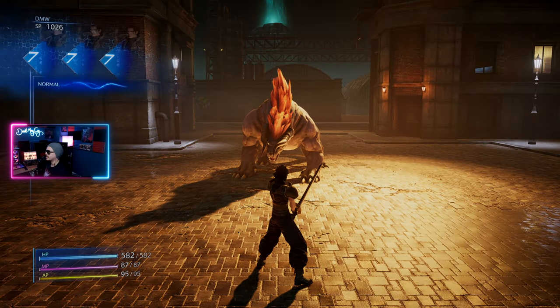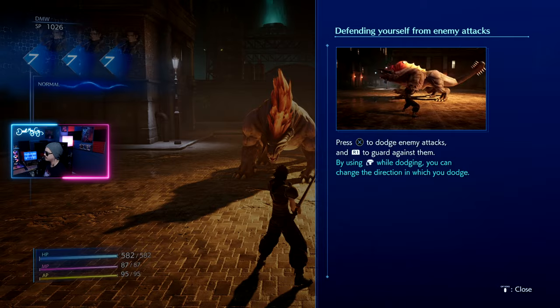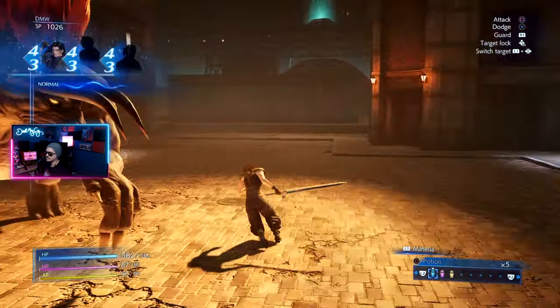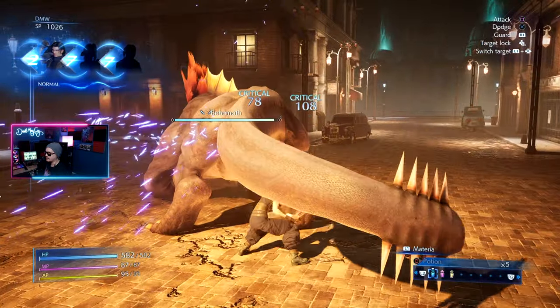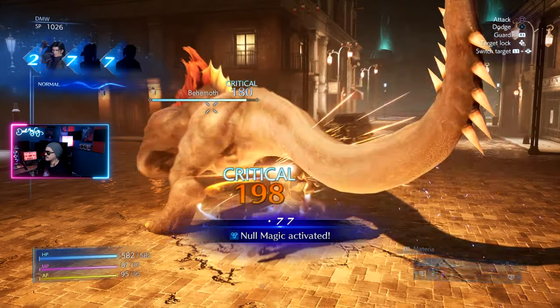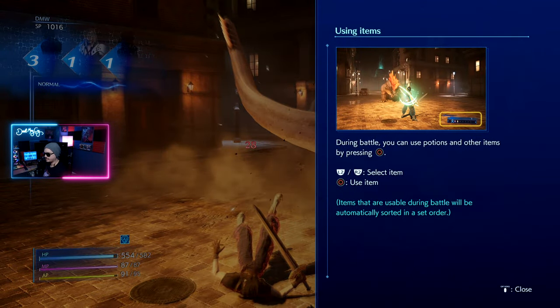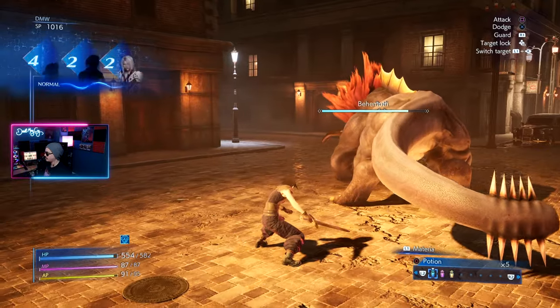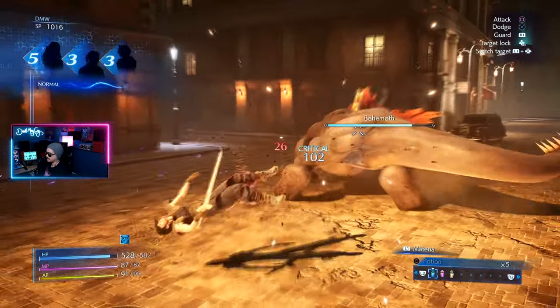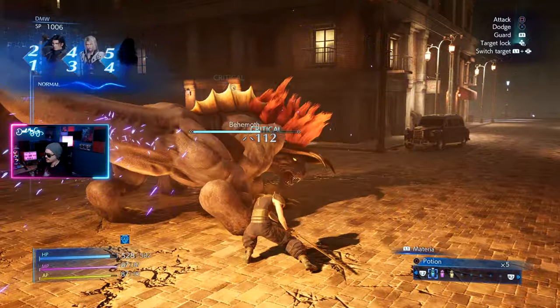Here we go. This guy's pretty easy — I messed him up. We're introduced to the DMW, the Digital Mind Wave system. Essentially it's a slot system that gives us extra abilities and powers depending on what numbers are rolled. I just let it do its thing in the background while I swing my big sword. During battles you can use potions — you can use items with the O button on PlayStation. This enemy isn't gonna really do much on normal mode.